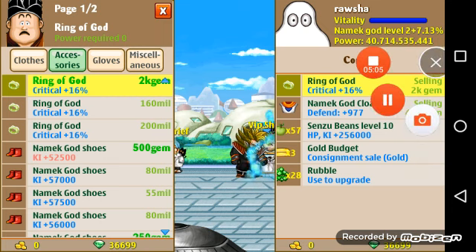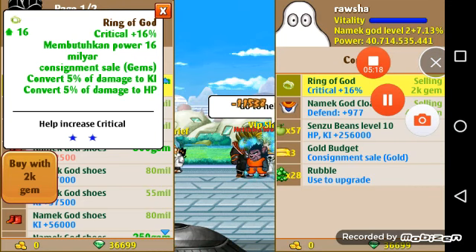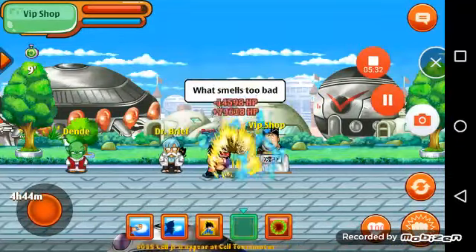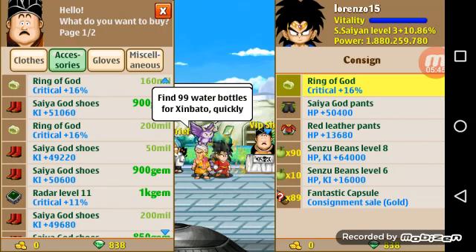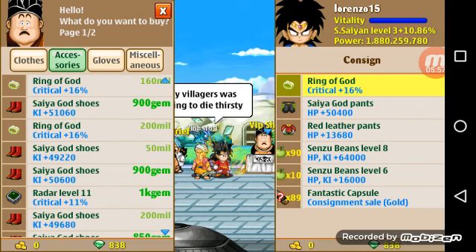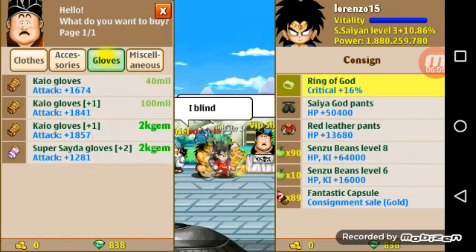One thing you need to know: if you put an item up, make sure either nobody's going to want it or it's so godly it'll be worth the 2,000 gems. This particular item not many people want, so I'm clear on that. Now we're going to go on Lorenzo and buy it back. I found a pair of god gloves level two in the VIP shop once — bought them quick — they were more likely fails, but if you're hunting, why not.